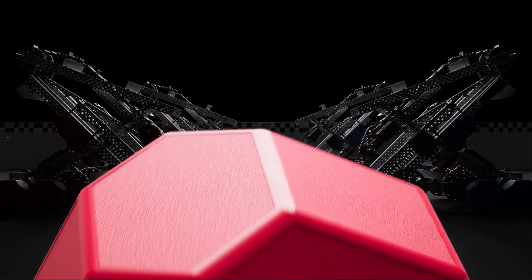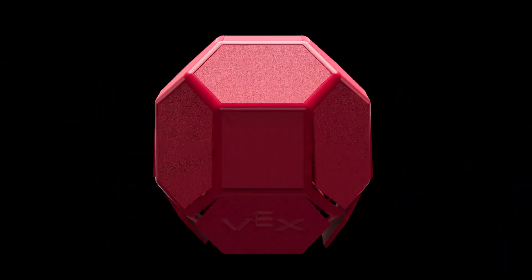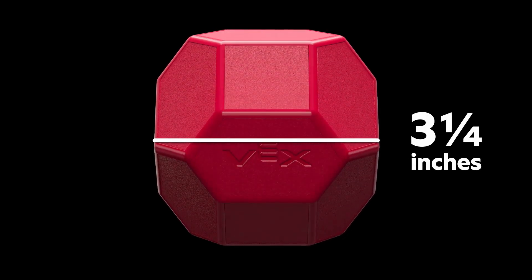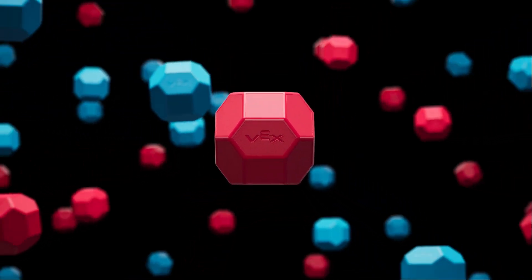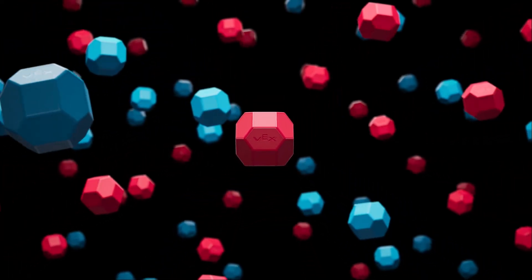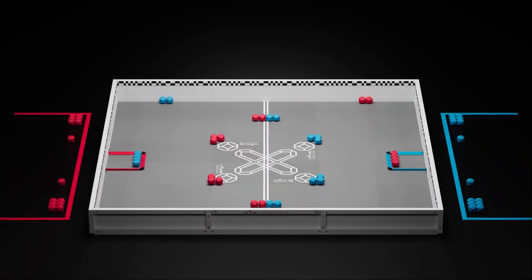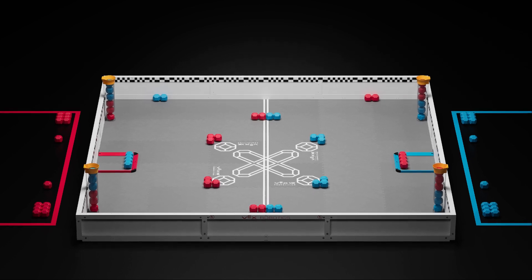The primary scoring object is a plastic block. Blocks have 18 sides and measure approximately 3 1/4 inches from any flat surface to its opposite flat surface. There are a total of 88 blocks in each match, 44 red and 44 blue. Blocks can be obtained either from their field starting locations or from one of the four loaders that begin pre-populated with six blocks each, three of each color.